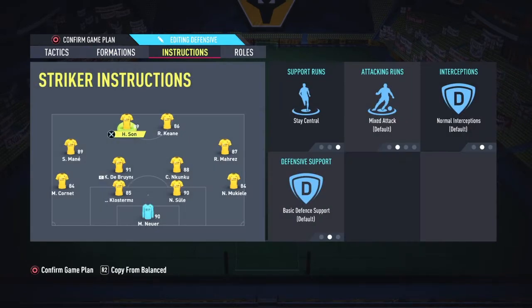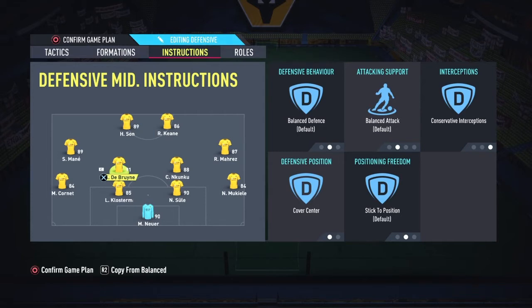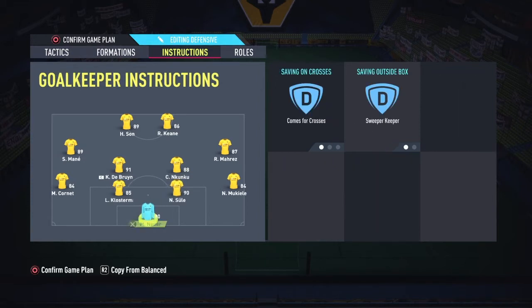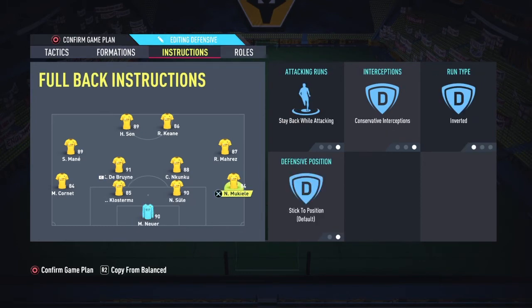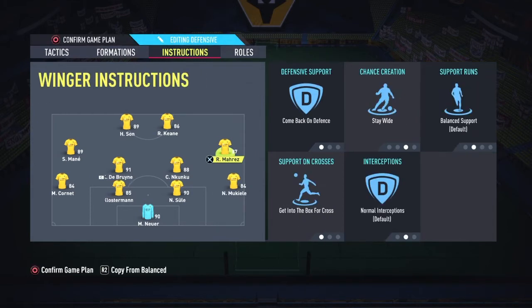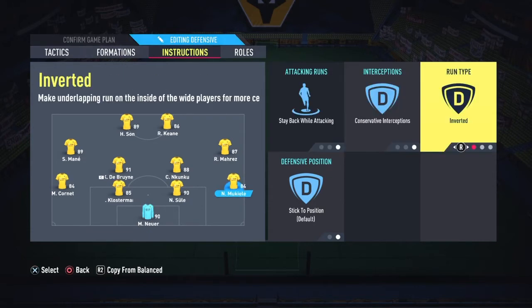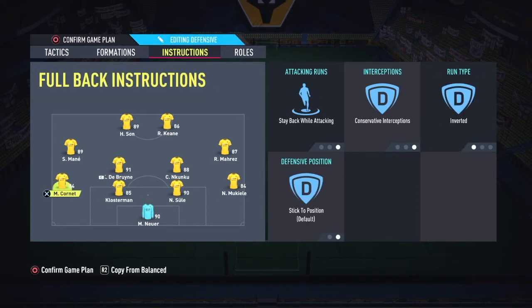For this formation's team instructions: both strikers are on stay central, and the wingers come back on defense and stay wide. You're going to see why I have them on stay wide. De Bruyne is on cover center, and Kuku is on stay back and cover center. The goalkeeper is on sweeper keeper. For the fullbacks, they're on stable attacking with cover center — that means they don't go charging in easily. But because the fullbacks are inverted, while the wingers stay wide, the fullbacks make runs on the inside. This gives my opponent something to think about, and it's been working well for me.